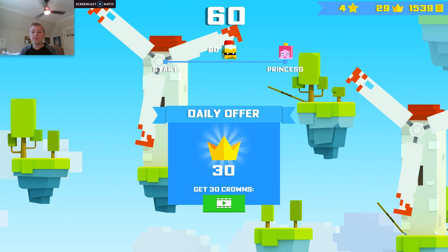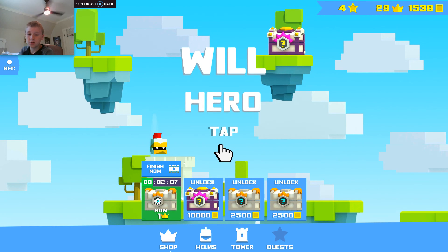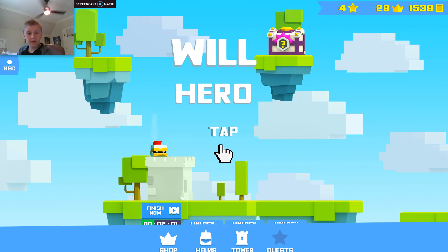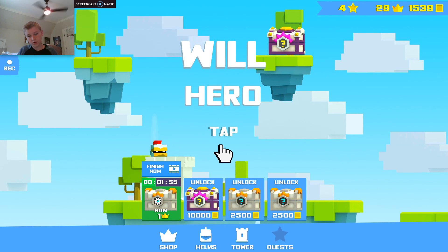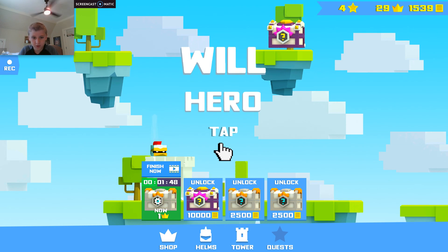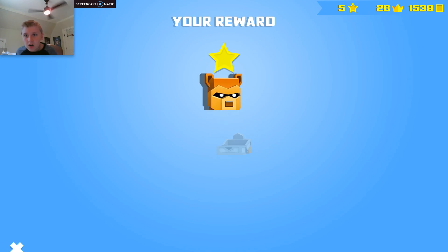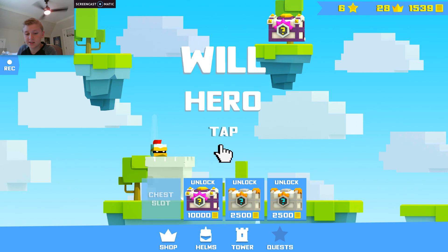We need one more star to upgrade our tower. I'm pretty sure we get a star in every one of these chests, and I think there's a chance you can get another chest. We now have 29 crowns. We got a star and we got a bear — oh, we got two stars! I think if you ever get a duplicate character you get two stars.